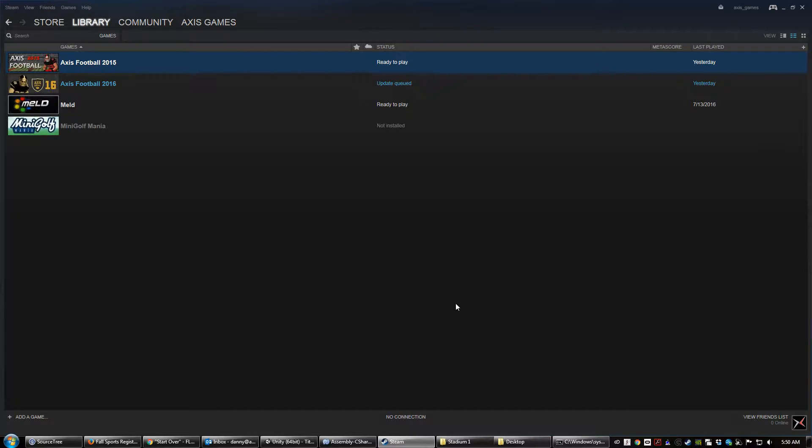Hey guys, this is Danny Jugen. I'm the creator of Axis Football, and in this video I want to show you guys how to use some of the mods. Specifically, we're going to look at the stadium mods in this game.